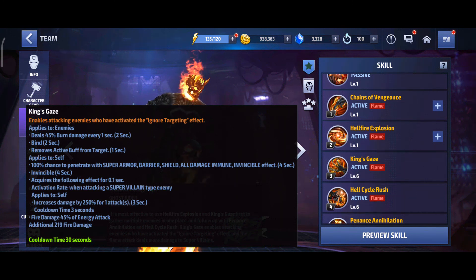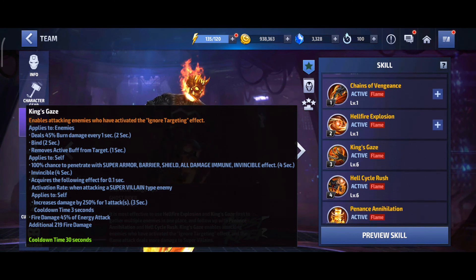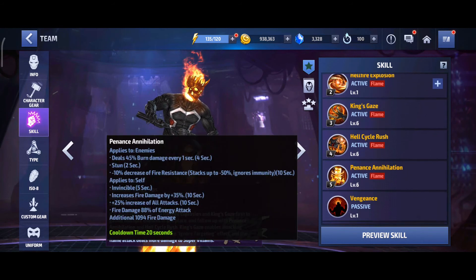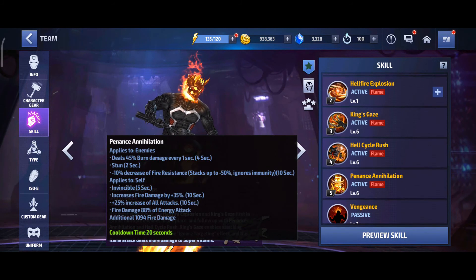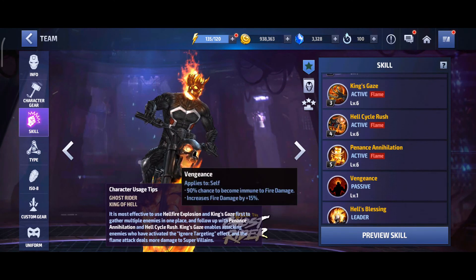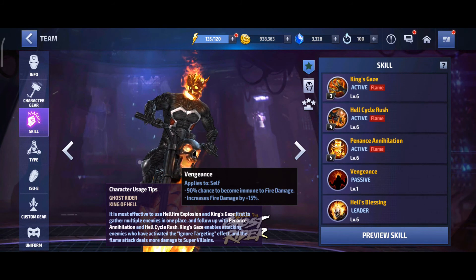In this uniform there is one problem — survivability. This skill also has invincibility for four seconds, a decrease of burn damage of 47%, and bind. But the fire damage is only 45% of energy attack, which makes his attack weaker. There is also only a 10% decrease in fire resistance in the fifth skill. There are two iframes in his skills — the first and the fourth — but the fourth one has an iframe breakdown, so it's not very useful.